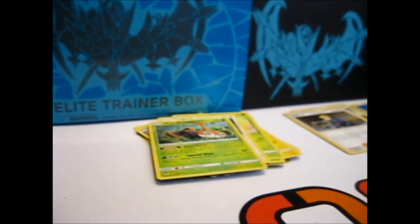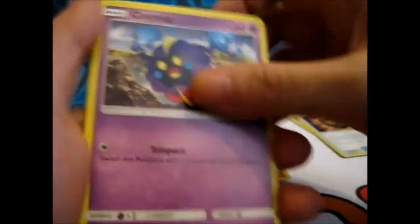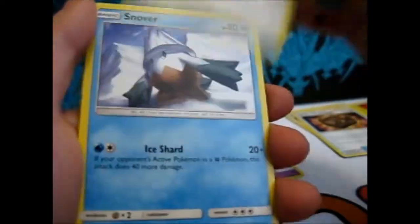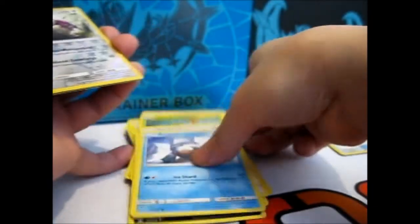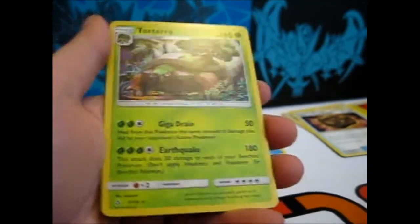And here we've got Spore, Fire Energy, Stunky, Unidentified Fossil, Monferno, Cosmog, and another Gloom. Drifblim, Glaceon, Snover, Reverse Serperior, and a Torterra hollow.